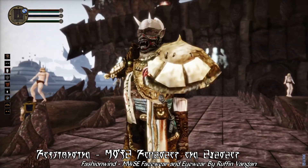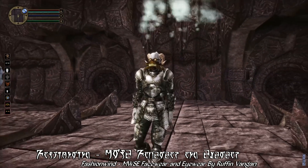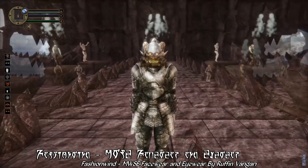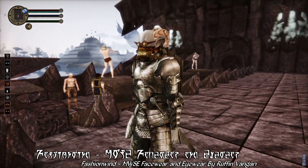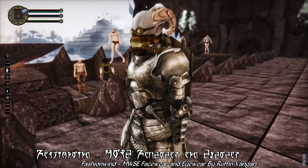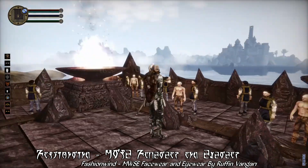There is a ton of variety here and a ton of options to really make your character look unique. And because this does use MWC and the Onion Framework, all these new cosmetic options use entirely new armor slots and don't take up any of the existing armor slots in the vanilla game. That means you can wear all of it together — the cat ears, the face mask, the glasses — all at the same time alongside a helmet or other headwear, if you so desire.